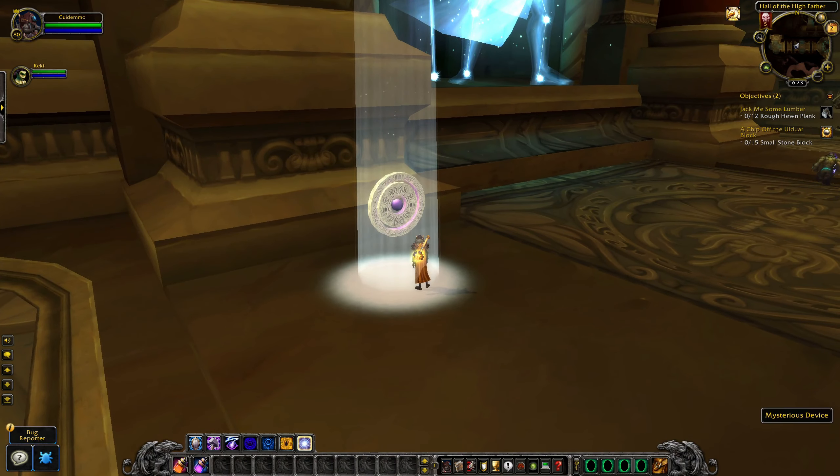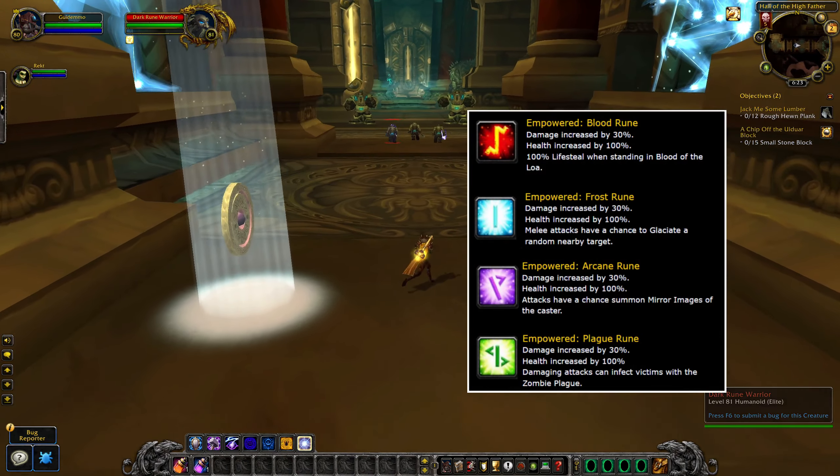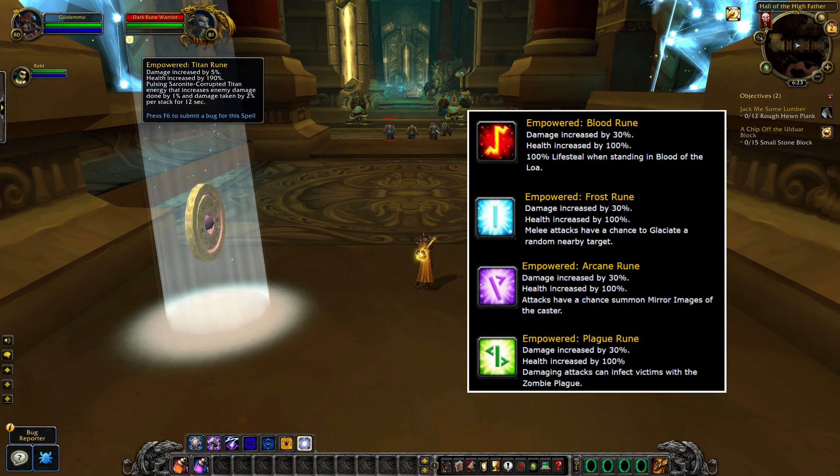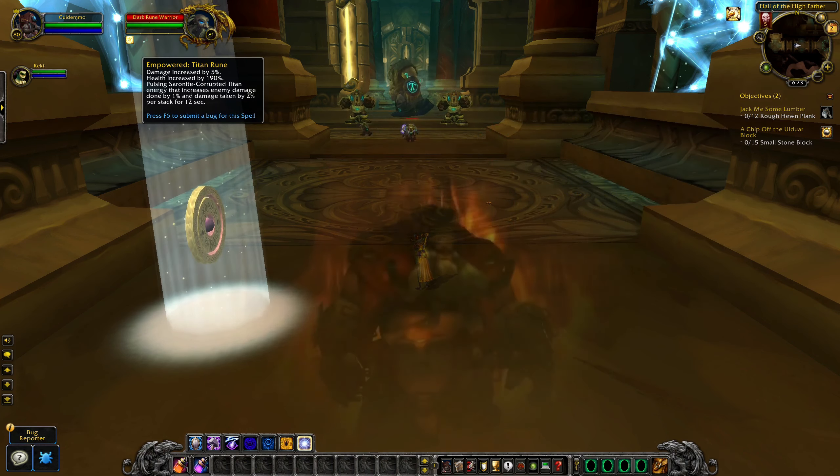At the top east of Icecrown, a new location has been introduced and up here you can pick up different daily quests. Eventually in Phase 3, a new raid will also be introduced and this is going to be where you can collect your tier 9 items. But for now, there are going to be different daily quests that you can do in Phase 2.